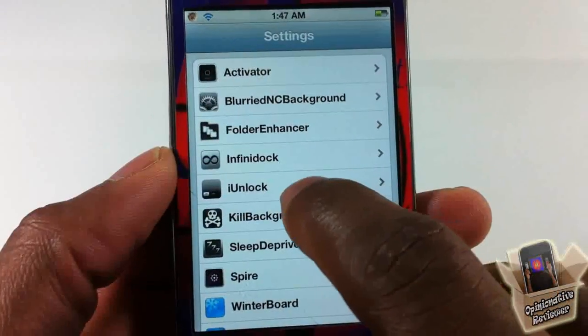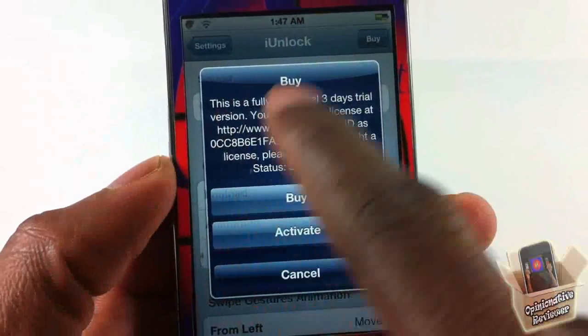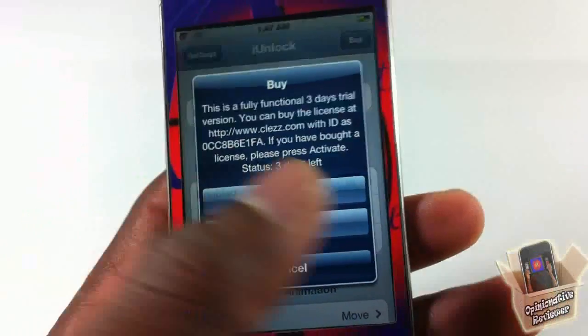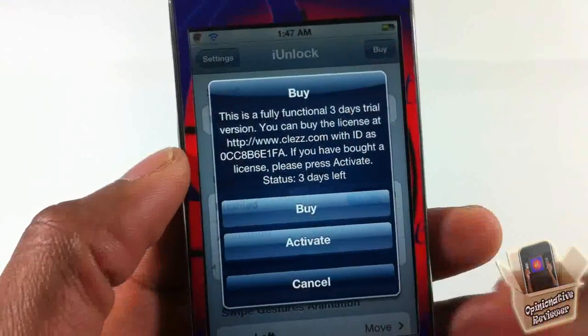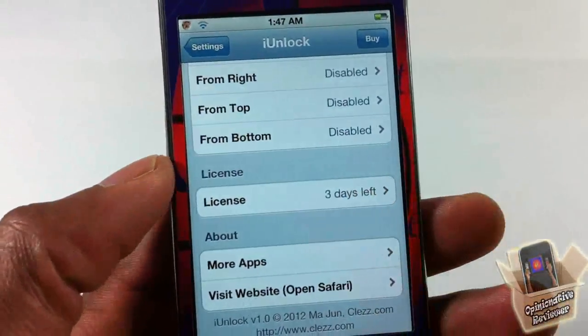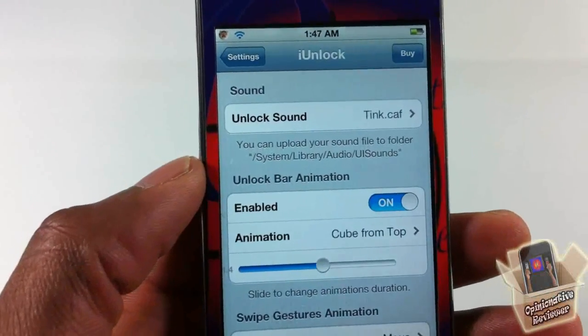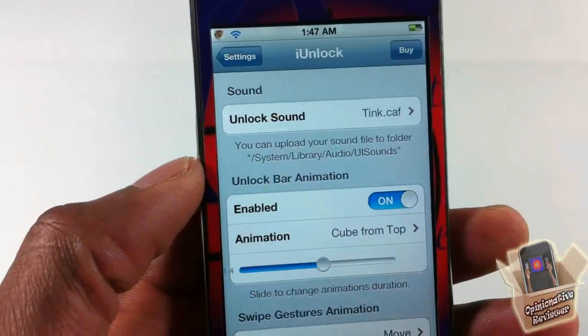You can customize all that stuff. Go into Settings and scroll down until you see I Unlock. Tap on it and it gives you a message when you open it. You still have a 3-day trial, so you can just click Cancel — you can see your remaining days right there.